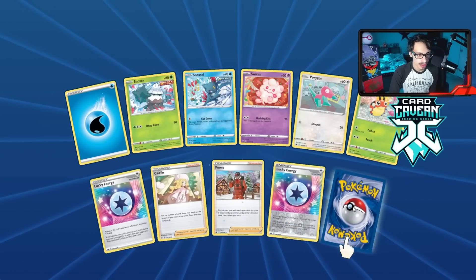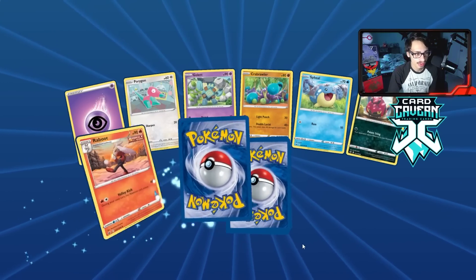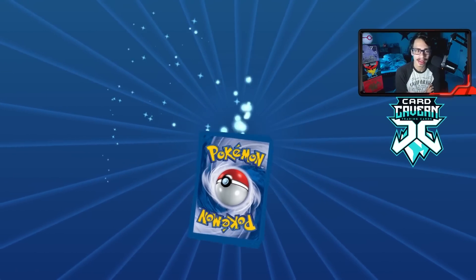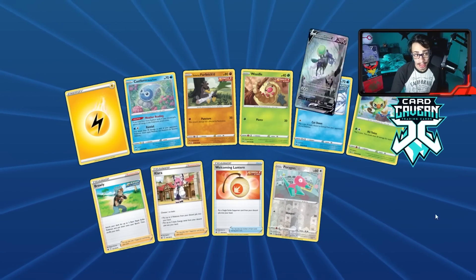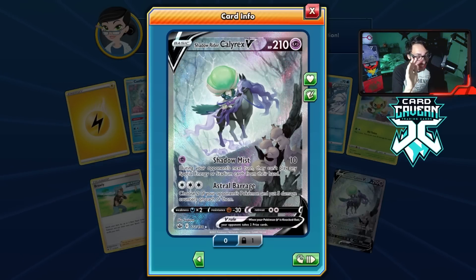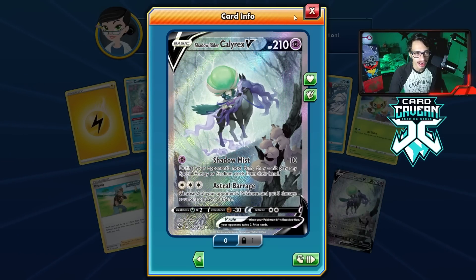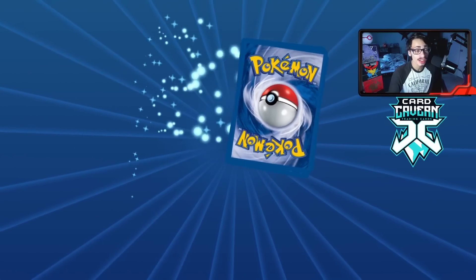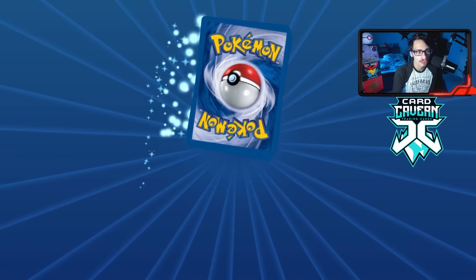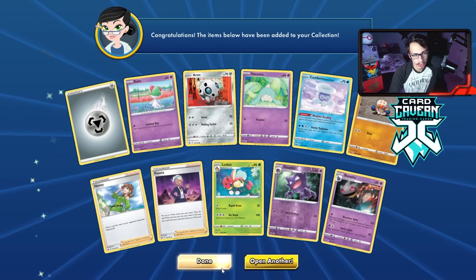We pull a lucky energy and a Cobalion - not that good. We need a hit out of five packs. And finally - we got the alternate art Shadow Rider! Let's go! That saves probably fifteen packs worth of searching. We still have two packs left - maybe another alternate art Ice Rider or Shadow Rider. The last pack gives us another gallery card, but those five packs were totally worth it for that alternate art Shadow Rider V pull.